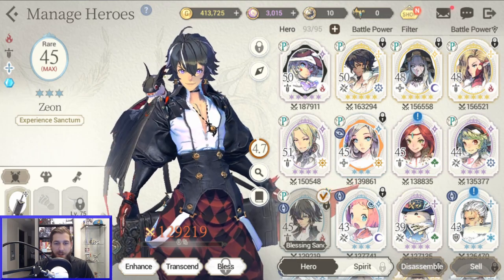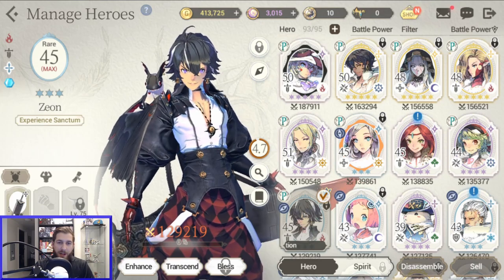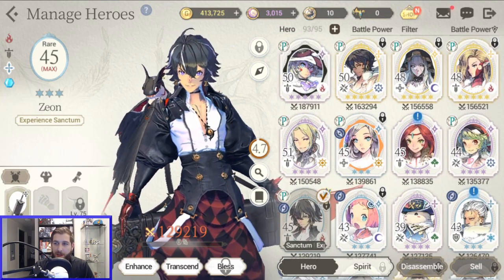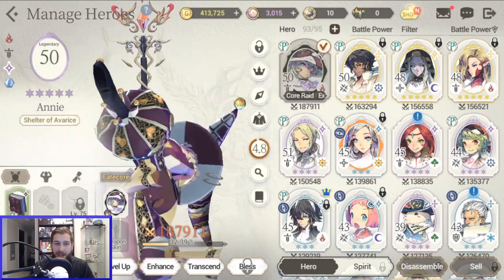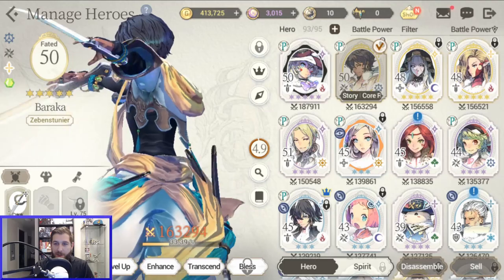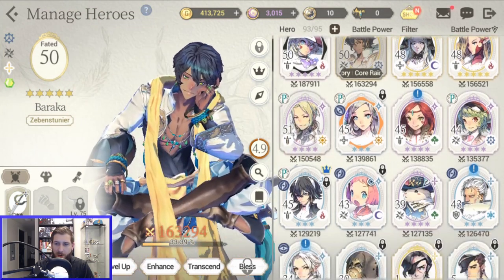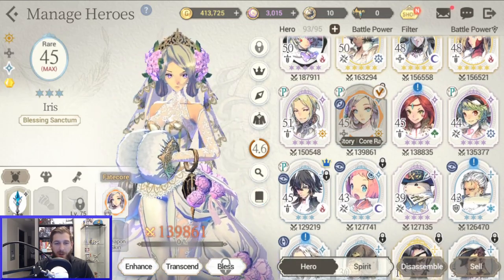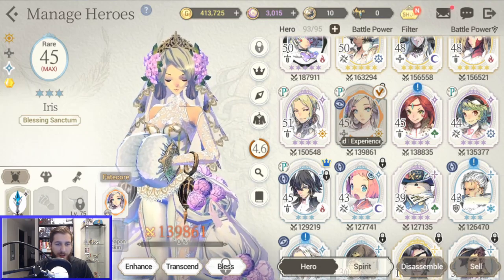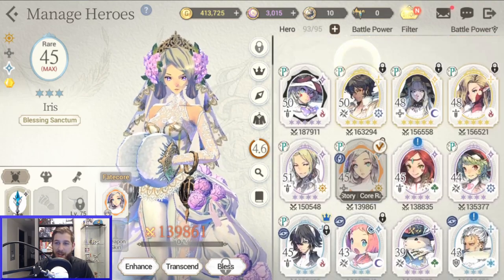For example, Zeon is a main character but you can't really use him in late game because he's only a three-star. But if you get his Fate Core, you can still use Zeon and he becomes much stronger — he gets different skills, his stats increase, he looks different. It's nice to still use characters you're attached to. It does add a layer of difficulty to the gacha since you have to figure out what you want to pull, but I am liking it. Annie was a four-star, and I've also got a Fate Core for Iris that makes her look like a bride.